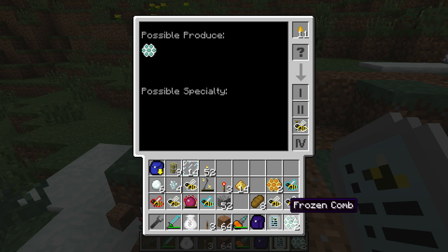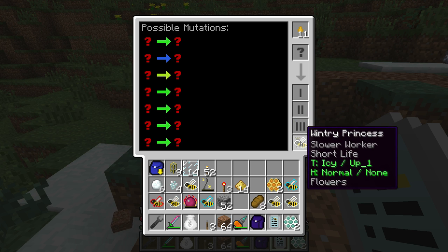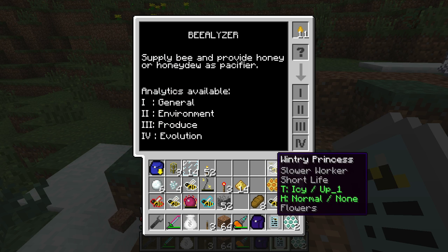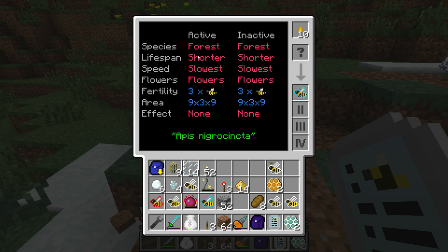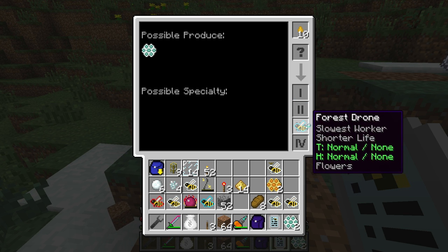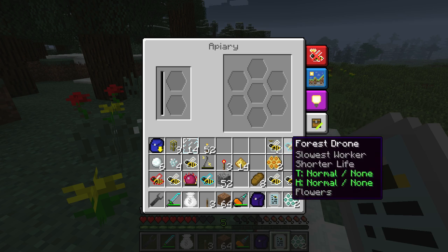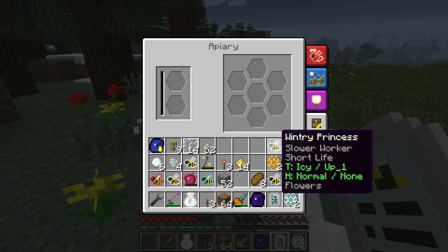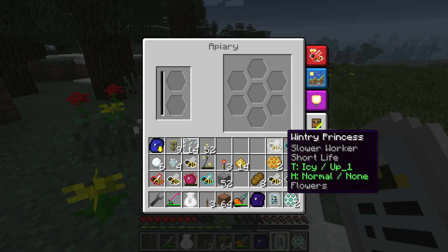The possible produce is these combs - it does not have any specialty and we don't know the possible mutations yet, so we'll have to mutate them around to check. Let's now check up on the forest drone. It's a forest forest, also full breed, with shorter lifespan, slowest speed, needs flowers, fertility of three, no effects, and normal produce. The wintry princess is actually a slower worker, which is weird because I got quite a lot of honeycombs from it compared to the slowest forest drones.